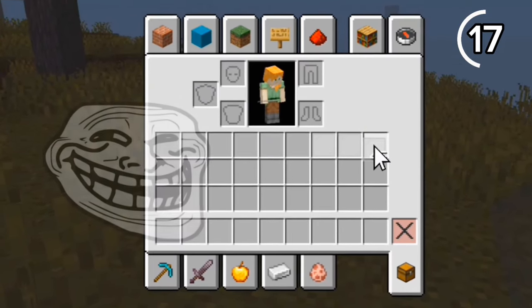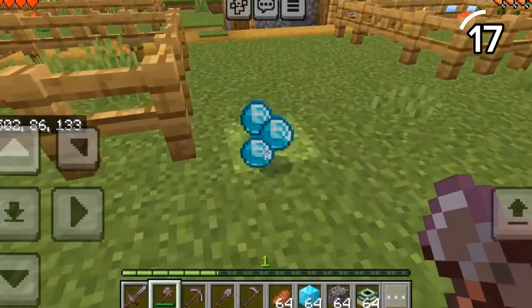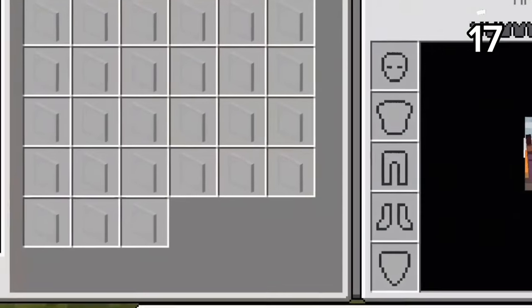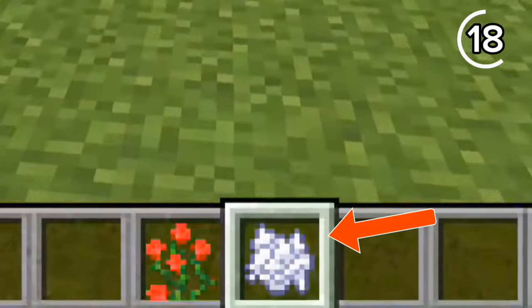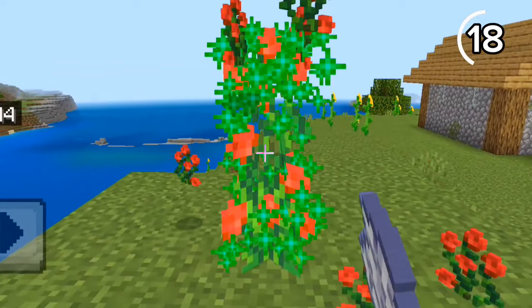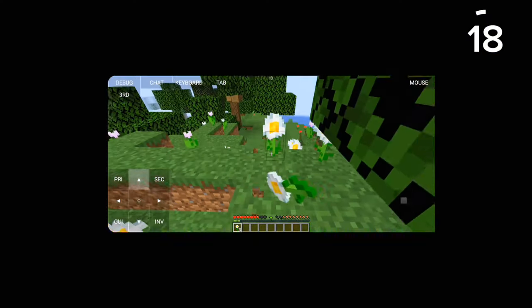On Java, you can troll your friends to make them think they have a glitched inventory. But this is too obvious to pull off on Bedrock. Did you know you can duplicate flowers? On Bedrock, by using bone meal, you can dupe tall flowers and also small ones. But on Java, you have to go adventuring for flowers.